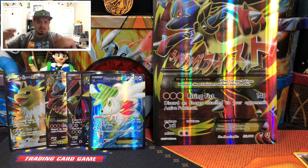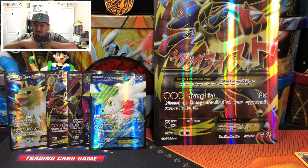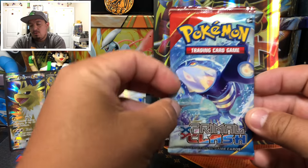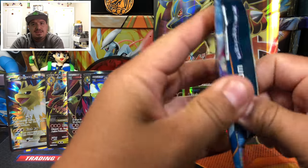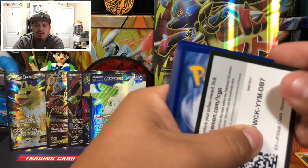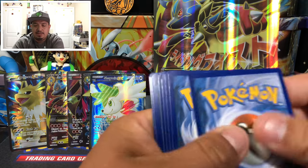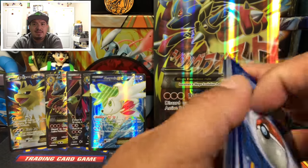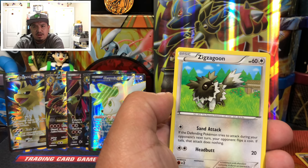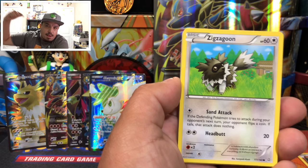Quick question — I've talked about my Amazon affiliate link before. Would you guys like me to link directly to the boxes I'm opening in the description, like a cheap tin on Amazon through my affiliate link? That way you can see it and buy it if you want. Let me know in the comments!